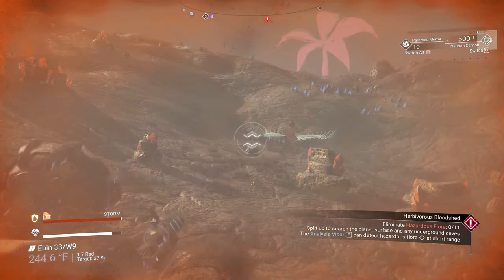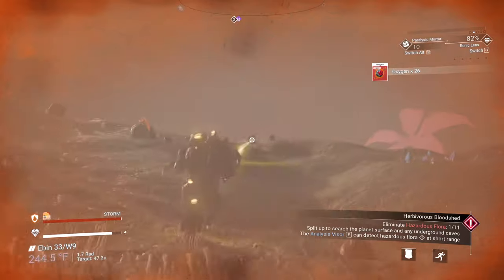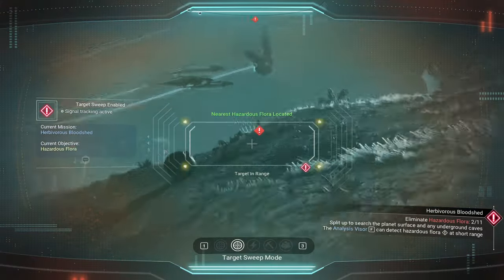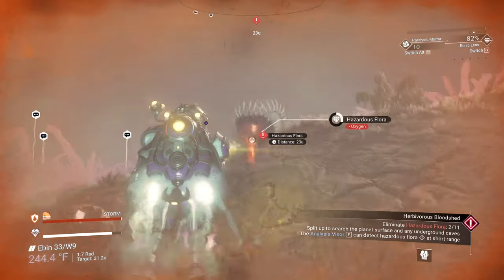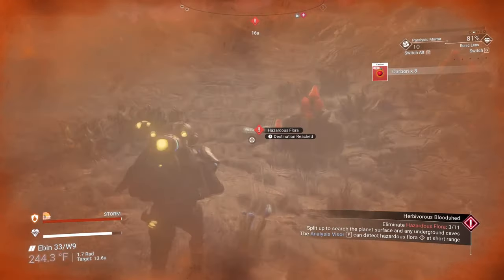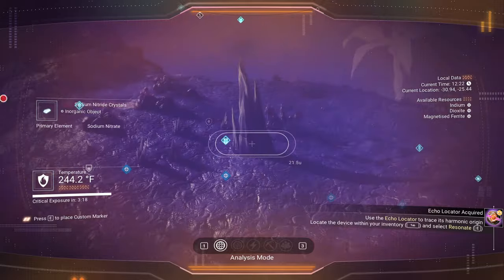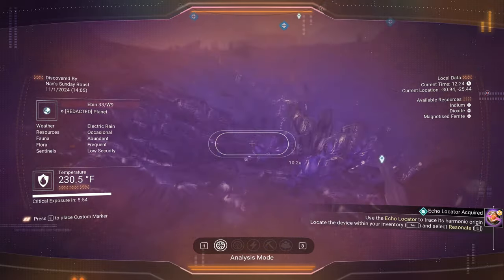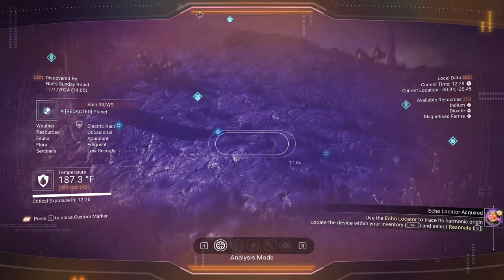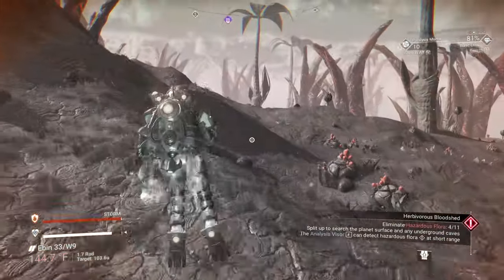I'm going to switch over to my runic lens — I think that'll work just fine for these guys. It should eliminate them in seconds. This is one way to do it: you can search through your visor and find some that are floating around. I have to get 11 of them. That's three. Another one's in range. It looks like they have a lot of them on this planet, so it might be good to stay above ground. If you want to go below ground, look for anything that normally inhabits the underground. I don't even see any cave entrances here right now — maybe there are no caves on this planet, though that's very, very rare.